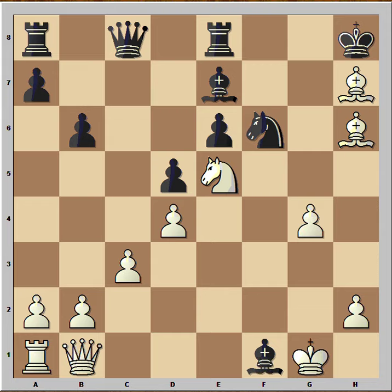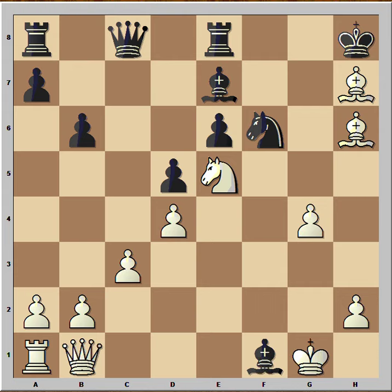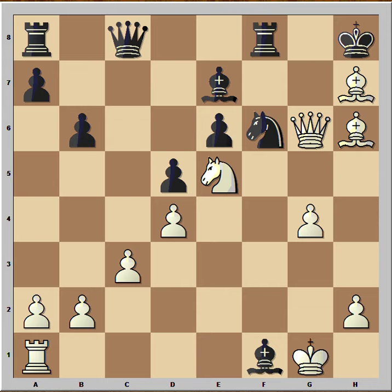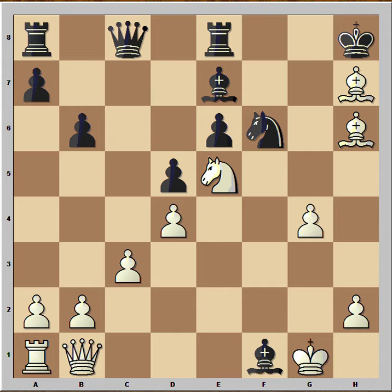Let's check what black can do. If knight takes bishop, then knight to f7 check, king to g8, check, mate. The problem is that the knight is coming to f7. What about rook to f8? If rook to f8, then queen to g6 — and how do you stop the queen coming to g7? Well, if you try this, then that is checkmate. That's why in this position black resigned.